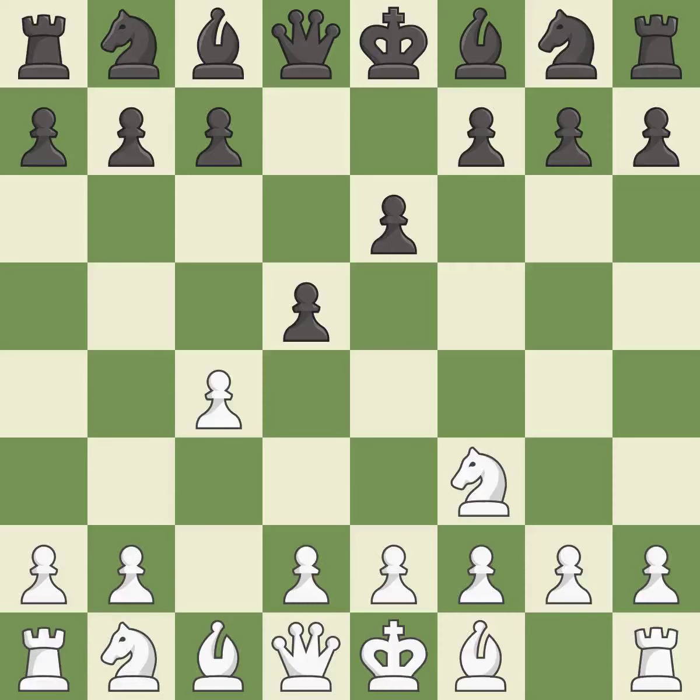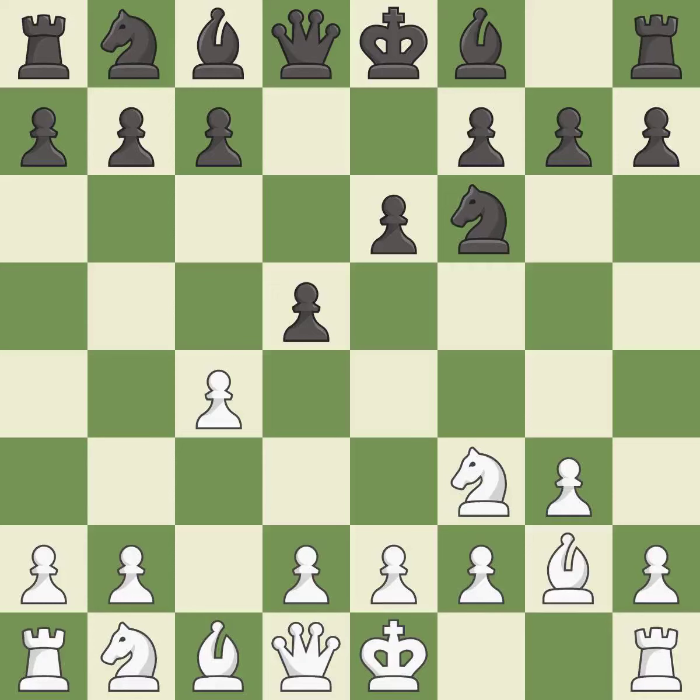E6 defends the D5 pawn and allows the dark-squared bishop to develop. G3 prepares to fianchetto the light-squared bishop to G2, where it will control the centre from the long diagonal. NF6 develops the knight toward the centre, supports the D5 pawn, and controls the E4 square.